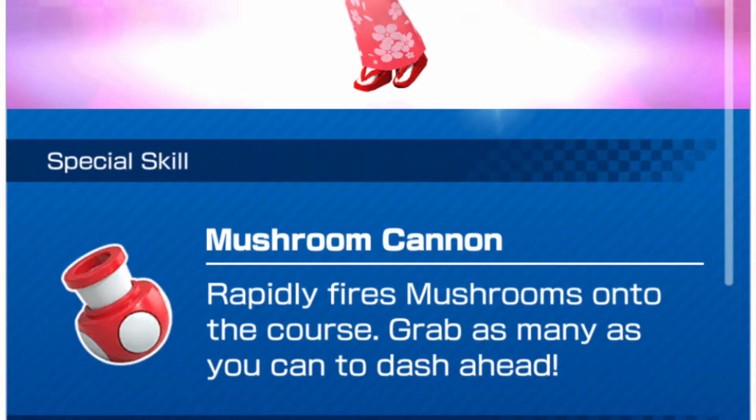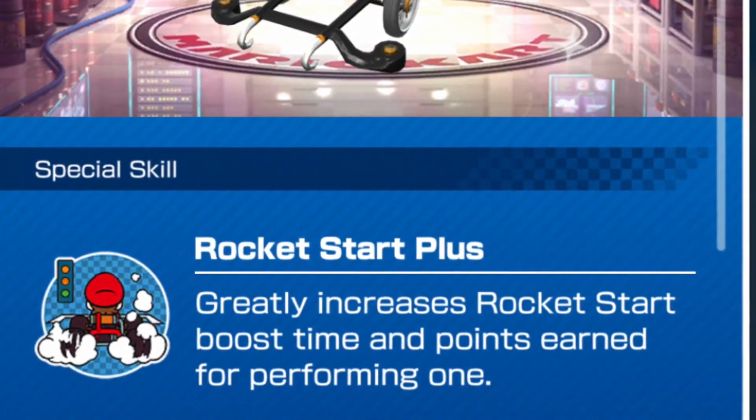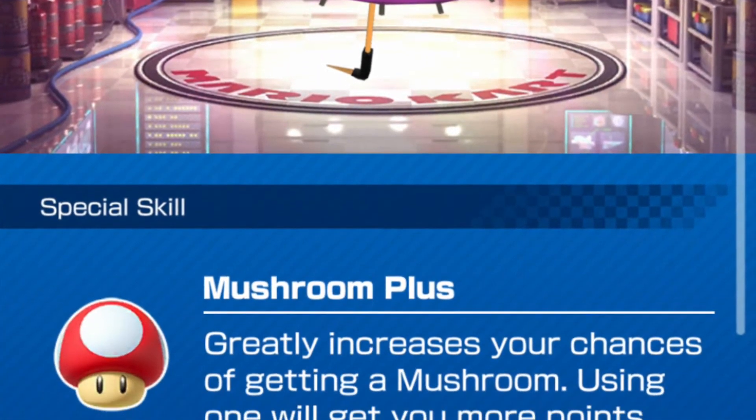With Peach, her special skill is Mushroom Cannon. Her kart is the Quick Shaw, which increases the dash time of head starts. And the Purple Oil Paper Umbrella gives you a better chance of getting Mushroom items from item boxes.